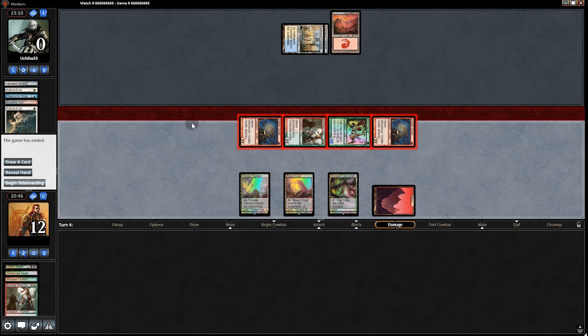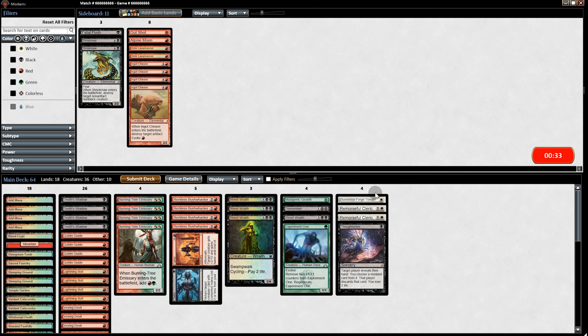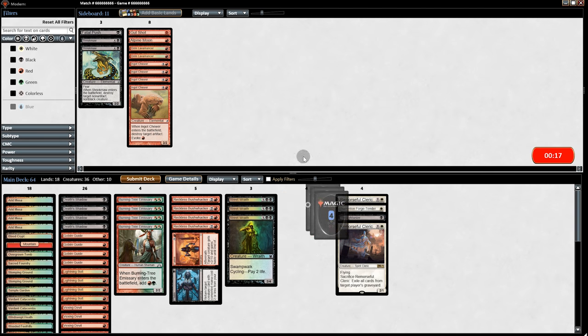On the sideboarding for game 2: we dump some cards to put in anti-graveyard hate in response to Snapcaster, plus cards to deal with Anger of the Gods.